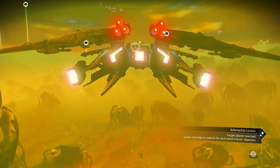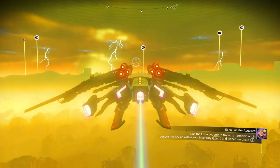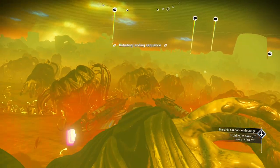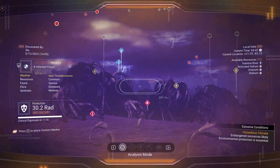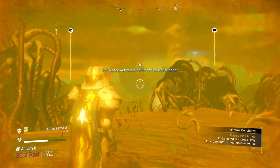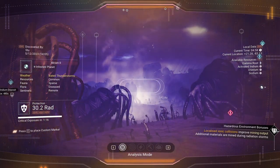I see damaged machinery on the ground, more worms. I'm going to pick out a spot to land - these places are so hard to land on because there's so much stuff on the ground. Let's go over here - normally you can see the deposits on the ground. Let's use the scanner. There's our worm, and look at that - tornadoes! This ought to be fun.